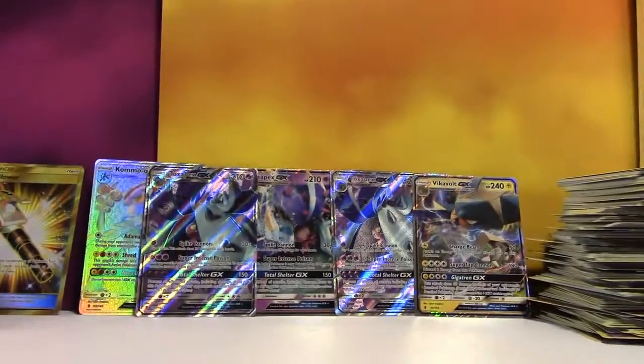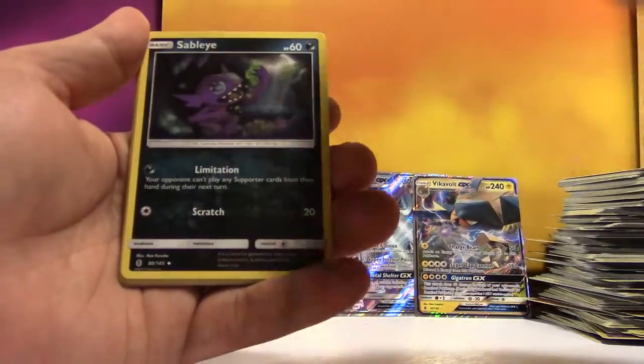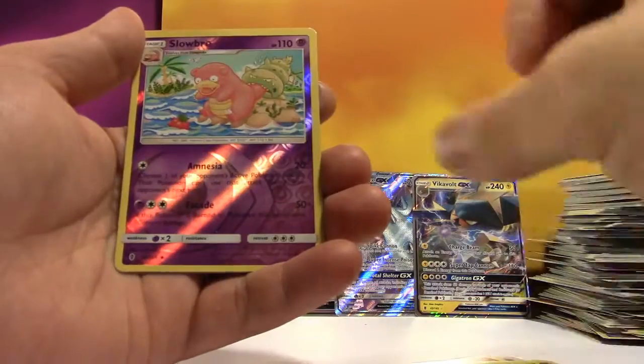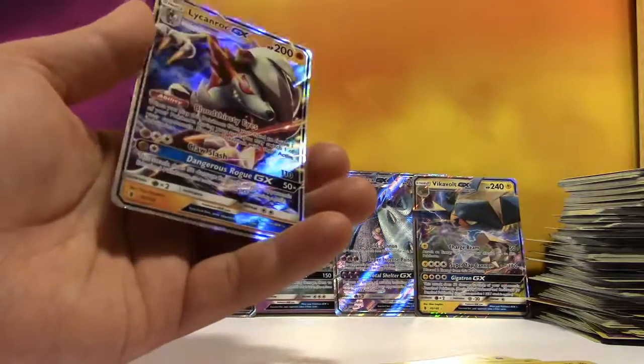We've got Fairy Energy, Marinie, Fletchinder, Sableye, Alolan Sandshrew, Cottonee, Bellsprout, Gligar, Alolan Geodude, Reverse Slowbro, and a regular Rare Lycanroc GX. Not that we needed more Lycanrocs.